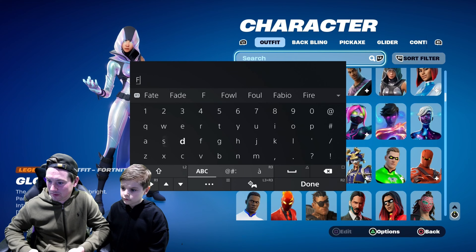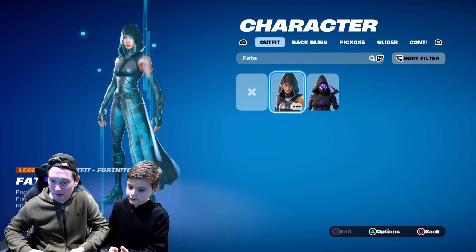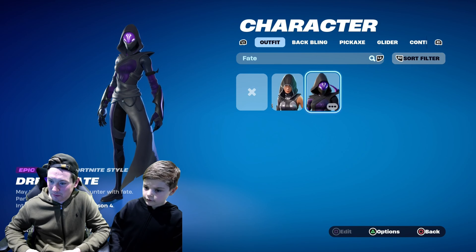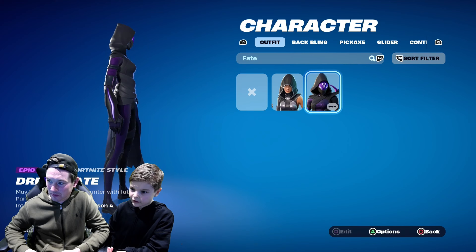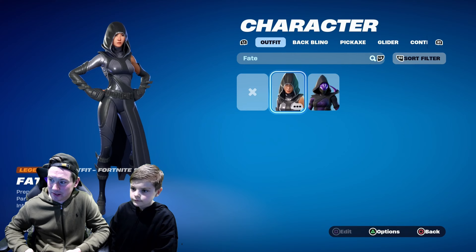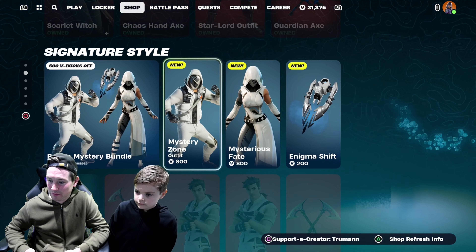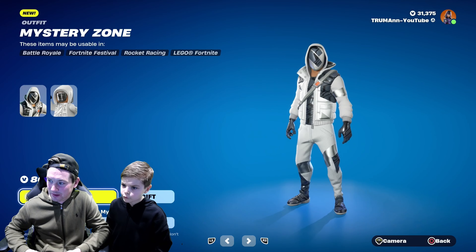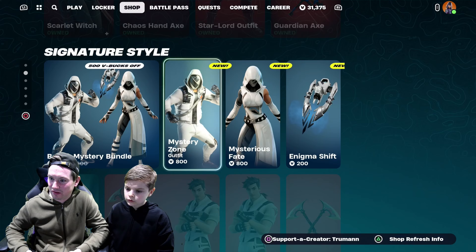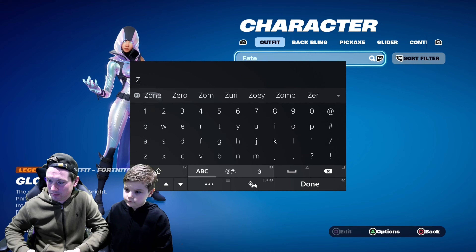If I type in 'Fate' you can see the legendary skin here — it's basically her. And then we've got Dread Fate, which is just a dark different style. But yeah, this skin in the item shop is basically that. And this other skin — Mystery Zone — it's Hot Zone from Zone Wars. If I type in 'Zone' you can find Hot Zone, and it comes with two styles.